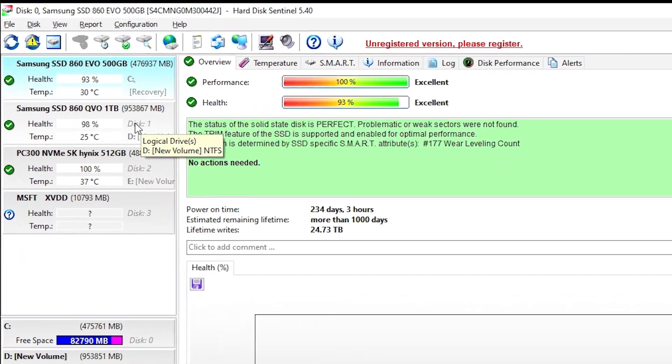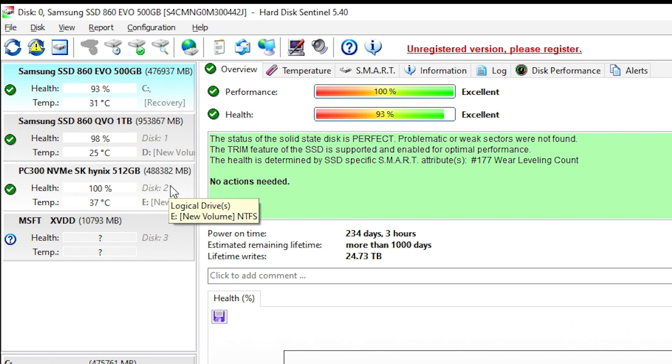HD Sentinel is an awesome program that takes different data from your drives — the SMART data, the wear indicators — and gives you an overall health performance indicator percentage for your hard drives. You can see a lot of mine are around 98–100%, and my main drive I use a lot for gaming is down to about 93%. It gives you information on how long the drive has been running and an estimated time of how long the drive will still last. You can also run different tests.